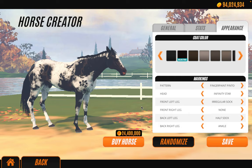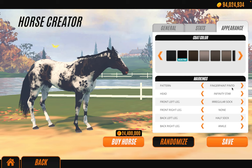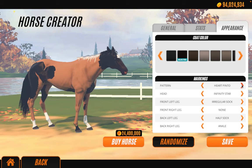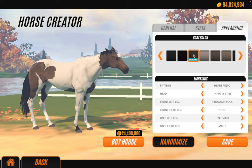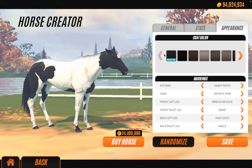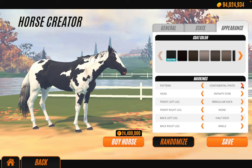I wanted to start off here to show you some of the new coats — they're all new pinto coats. So we've got our mare here. First we have the Cartographer's Pinto, which I really like. Then we have this one — I don't know if it's a glitch or if it's meant to look like that. Then we have the Heart Pinto, I guess, because it has a heart on the bum.